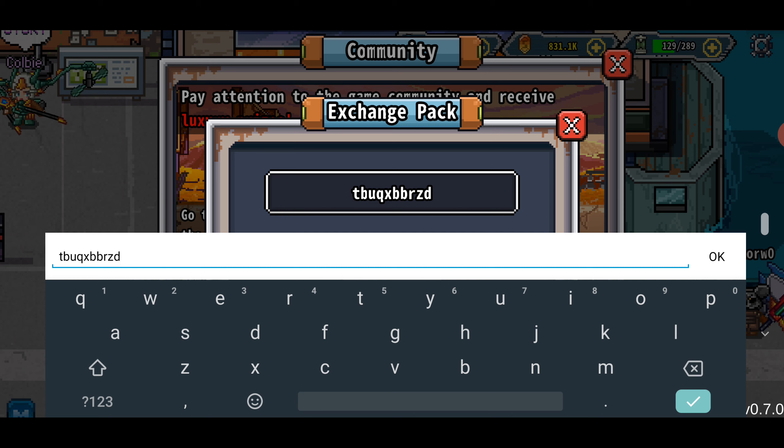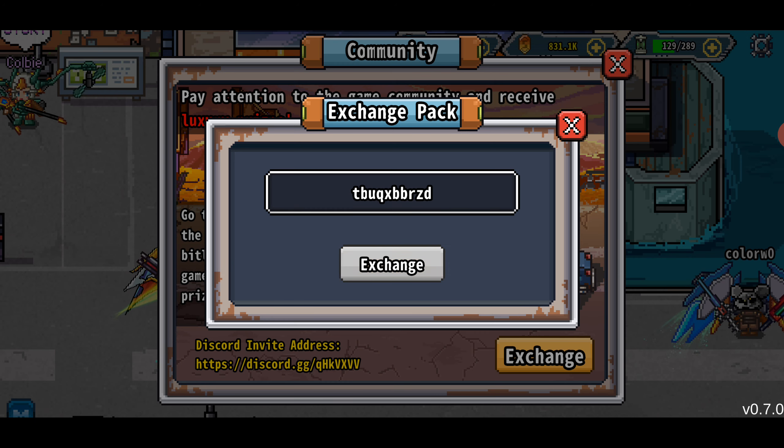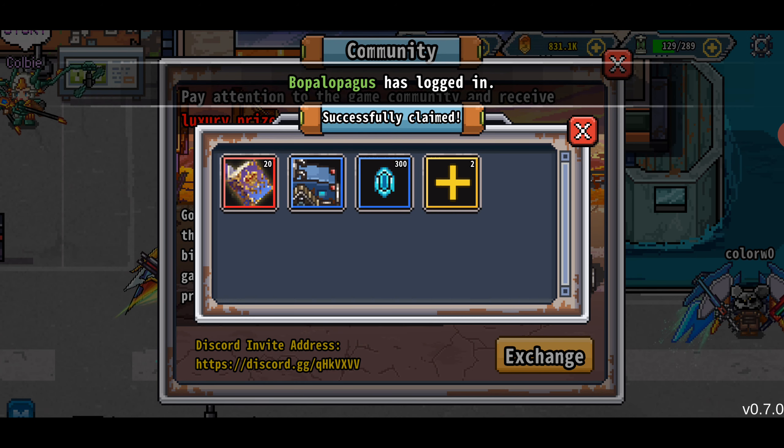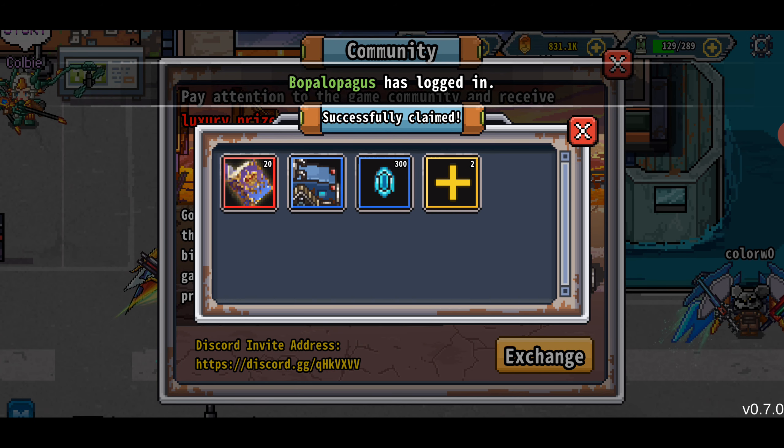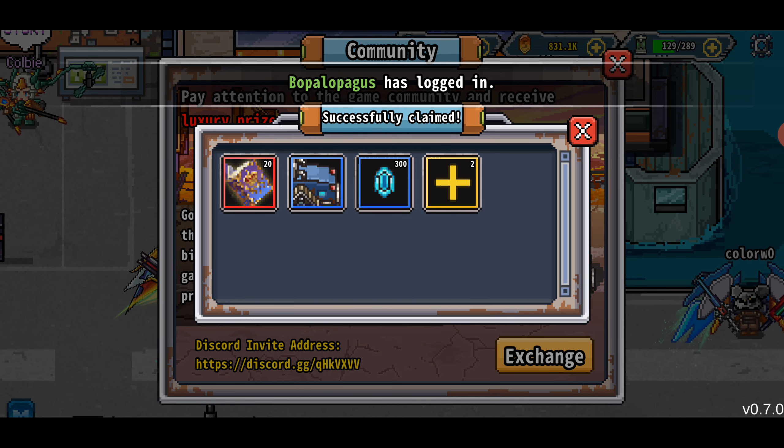As far as redeeming your code goes, you go over here and click on Lower Legend, click on Exchange, and enter in your code. This actually is my code — all codes are only usable once, so it won't work if you try to enter it. I'll double check and confirm. We got our stuff — look at that!